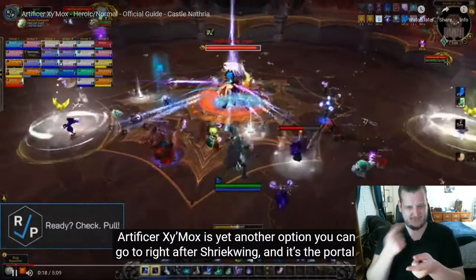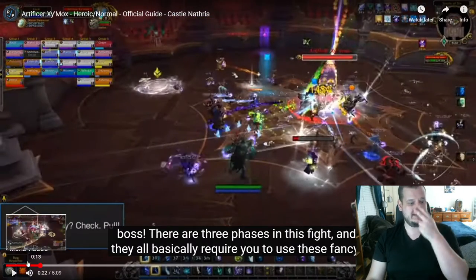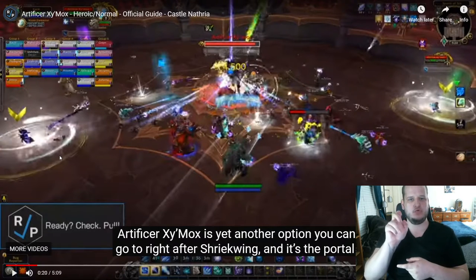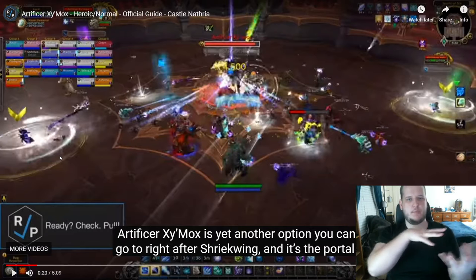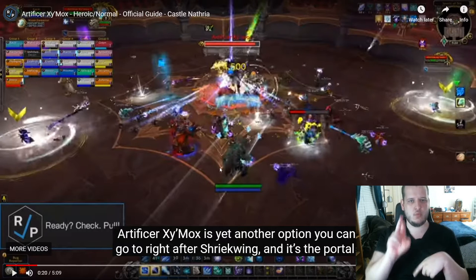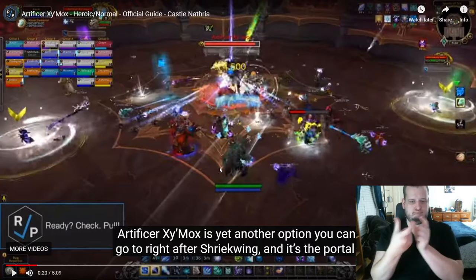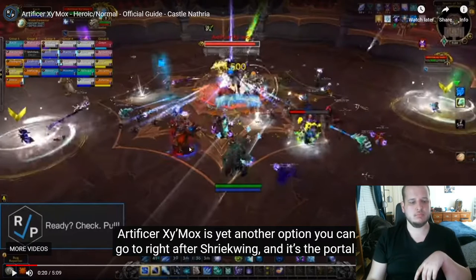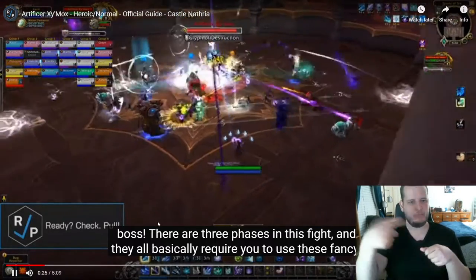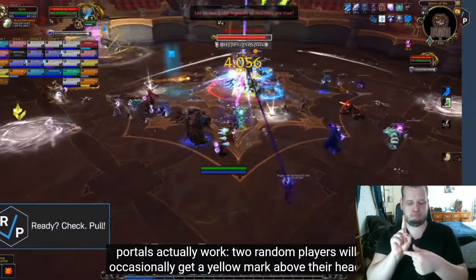Artificer Zymox is yet another option you can go to right after Shriekland, and it's the portal boss. There are three phases in this fight, and they all basically require you to use these fancy portals to deal with the phase-specific mechanics. So first of all, let's go over the way the portals actually work.